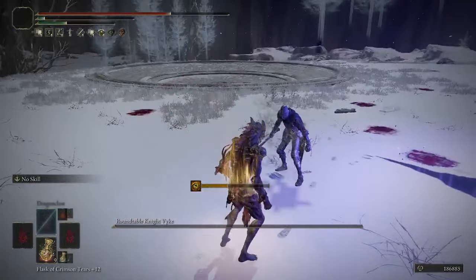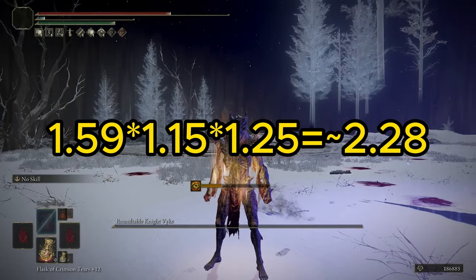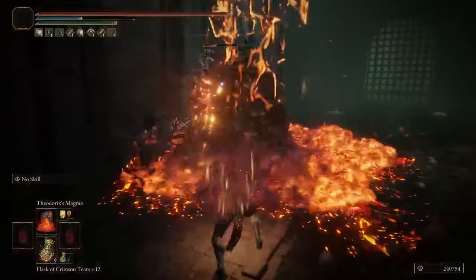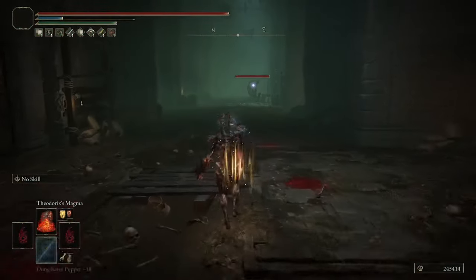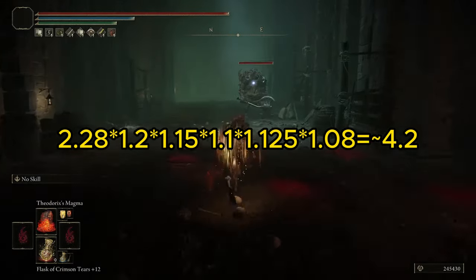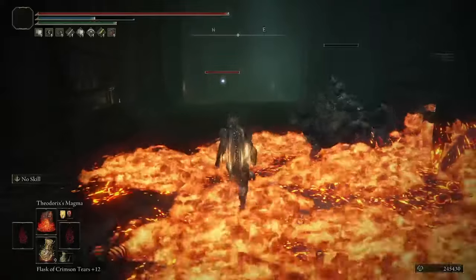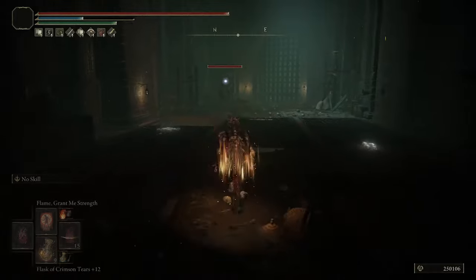If we factor those in, we can use Golden Vow and Hell of Shabiri for 15% and 25% respectively, giving us a 128% multiplier. As an example using Theodoric's Magma with the Raw Medallion, Flox Talisman, Dread Talisman, and Fire Scorpion Charm, our multiplier reaches about 320% damage increase, which is just absurd given how high the base damage of these incantations already is. Not all attacks can be buffed quite to that extent due to dealing different damage types, but they all get a ton of buffs regardless.